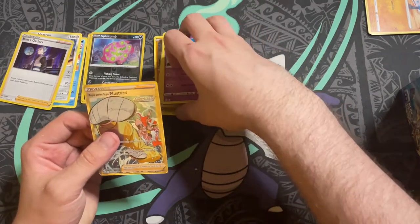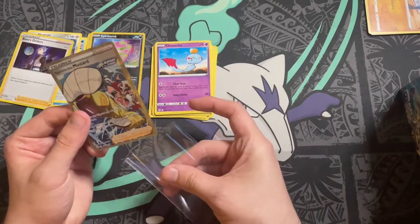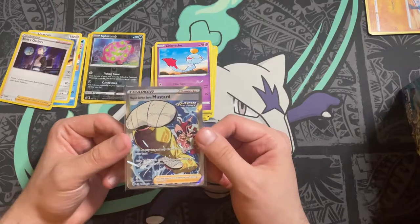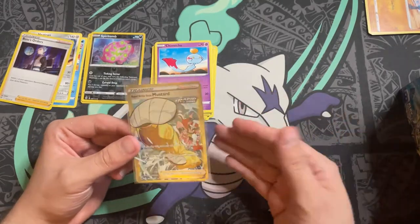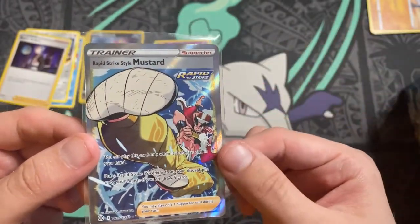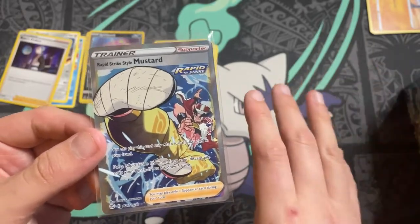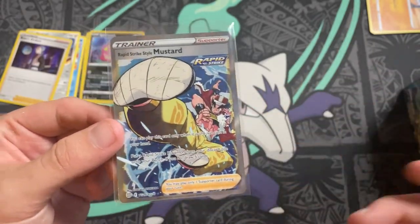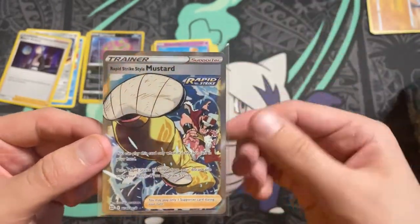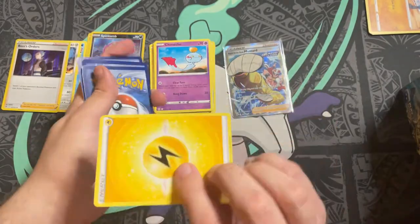Brilliant Stars has a subset known as the Trainer Gallery — those are the character cards, similar to Cosmic Eclipse, as well as some full art trainers. For example, because Mustard has character cards in the Trainer Gallery, the full art Mustard is in the Trainer Gallery slot. Trainers that don't have a Pokemon in the Trainer Gallery are in the regular slot, so you could get a Trainer Gallery full art and a regular full art behind it as well.